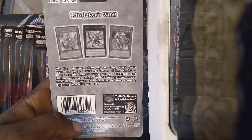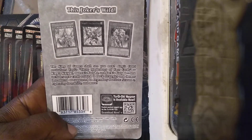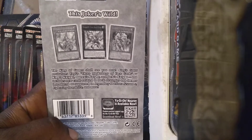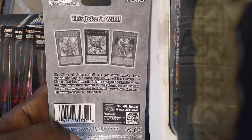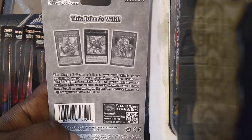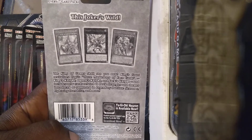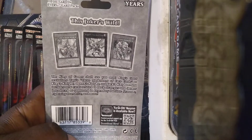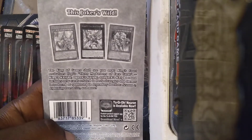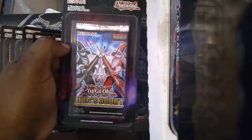The Joker is wild. The king of games shall see you now. King's Court revitalizes Yu-Gi's three musketeers of face cards — King's Knight, Queen's Knight and Jack's Knight — and includes new cards related to deck strategies and themes introduced or supported in the Legendary Duel of Season 2, Lightning Overdrive and more. So this is like a follow-up of Lightning Overdrive. I believe this set has a brand new rarity called like Pharaoh's Rare or something like that.